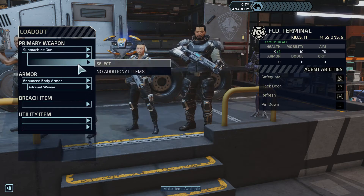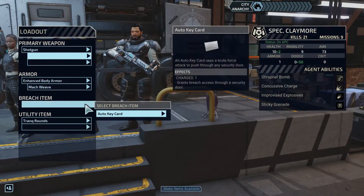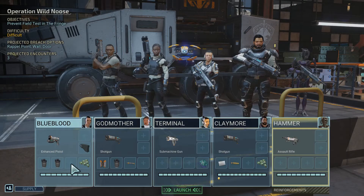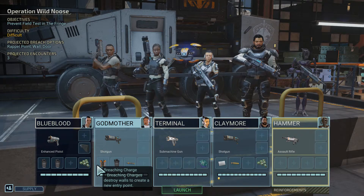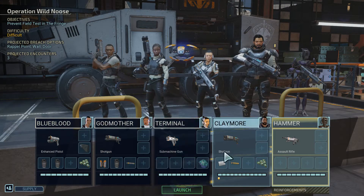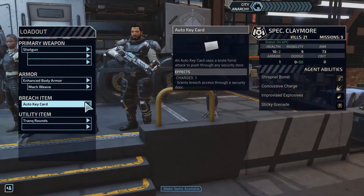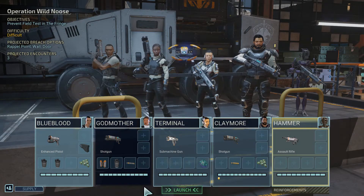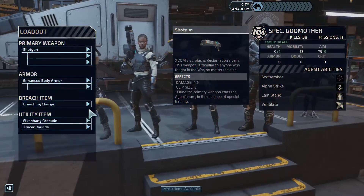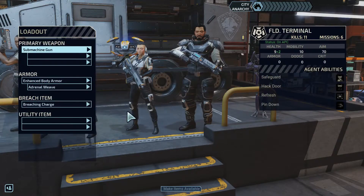Terminal doesn't need a keycard. I guess give it to Claymore? But nobody else already has an important Breach item. Godmother is happy to have a Breaching Charge, but she would be just as happy with a keycard. Whereas Terminal doesn't need a keycard, but she would be happy to have a Breaching Charge. So I think that's slightly better, in case we end up needing to bust through two walls.